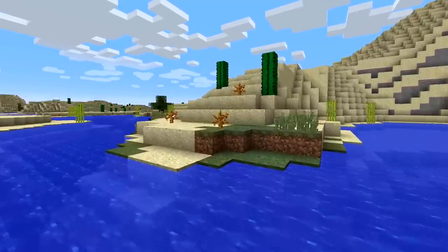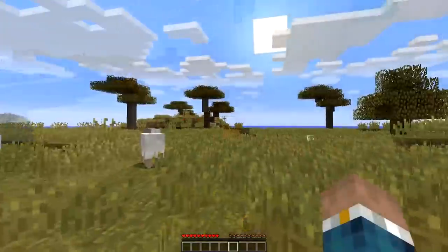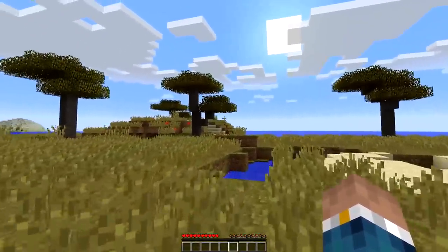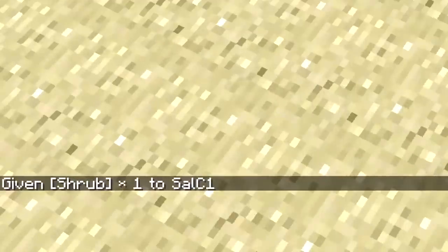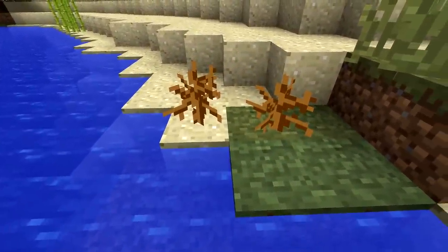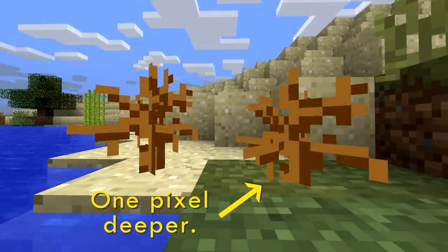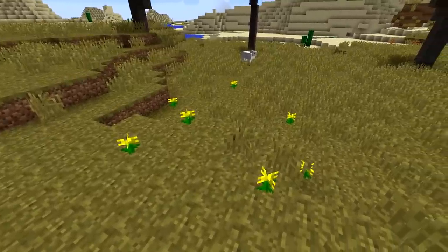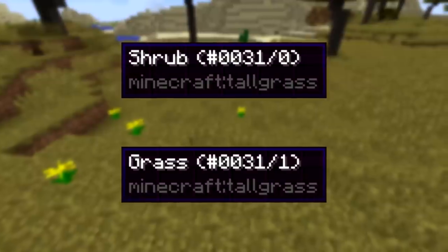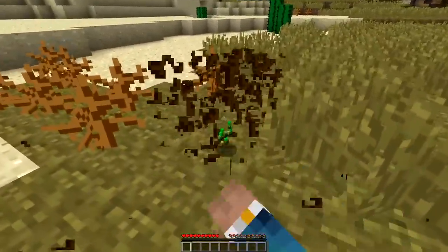Let me introduce you to the shrub. This is an item that was introduced alongside dead bushes in beta 1.6, or May 2011. However, they were never obtainable in survival mode — they never even appeared in the creative menu. The only confirmed way to obtain these shrubs is with commands. Now, shrubs almost look identical to dead bushes, but there are a few differences. When placed, they are sunk into the ground one pixel deeper than dead bushes, and they don't align perfectly to the block. They act like flowers or tall grass, positioned randomly around the block they're placed on. This could be because shrubs share the same ID as tall grass, which could also explain why there's a chance you'll get seeds when you break them.